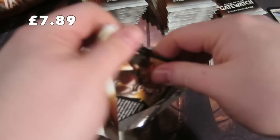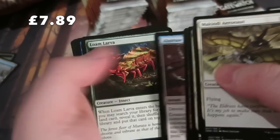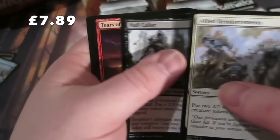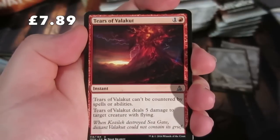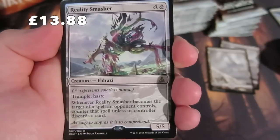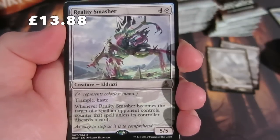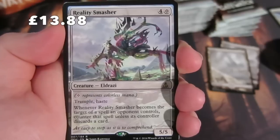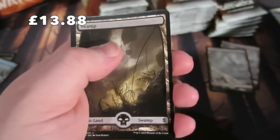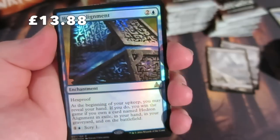Emma is supposed to bring some luck - she promised a foil land! On to the uncommons: Allied Reinforcements, a Null Caller, Tears of Valakut, and the rare is Reality Smasher - five colorless for a 5/5 trample haste. Whenever Reality Smasher becomes the target of a spell an opponent controls, counter that spell unless its controller discards a card. We get a Swamp.